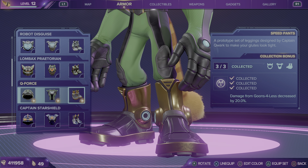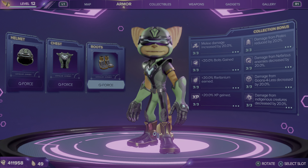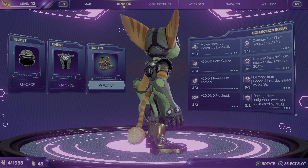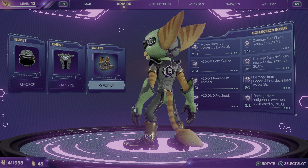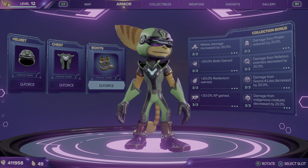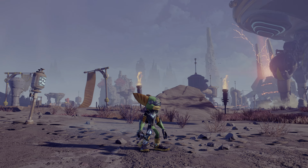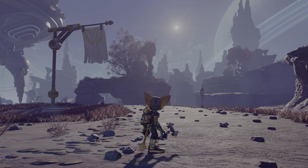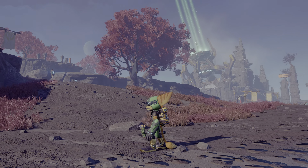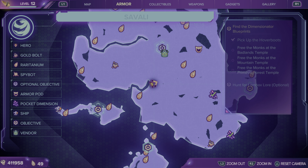Here we go with the Q-Force armor. It reduces damage from goons-for-less. And it is green — very much green. This is the in-game look for it. I'm showing this with Kit on my back because you have Kit on your back for a lot of the game, so that's what you're probably going to be looking at.